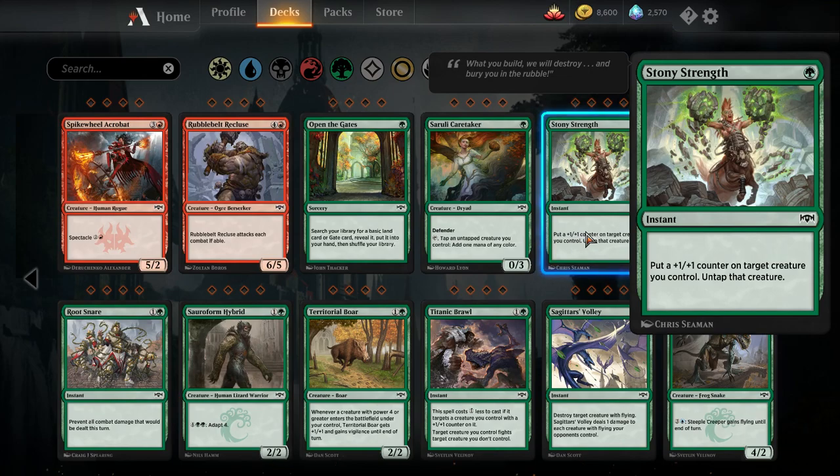Stony Strength — one green instant, put a plus-one plus-one counter on target creature you control, untap that creature. There are some creatures that trigger when you put a plus-one plus-one counter on them, but I don't think very many of them are common. Stony Strength might not be quite good enough, but just putting a counter on a creature at instant speed and untapping it does have some relevant abilities — you can ambush their creature in combat, untap your attacker and block their creature. This card is reasonable, but I'm not confident it'll see play in Standard Pauper.